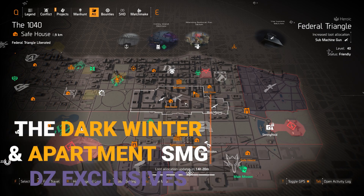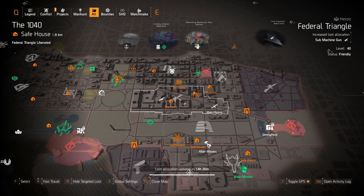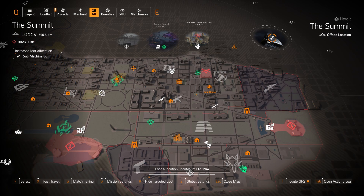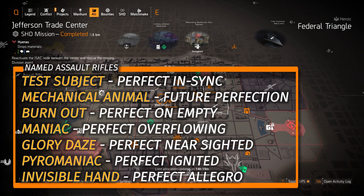Unlike the Dark Winter and the Apartment, which only drop from NPCs in the Dark Zone, or if you're lucky enough to get one from a named item cache or a manhunt target. The last couple: Assault Rifles at Jefferson Trade Center. The Eagle Bearer is one of the exotic ARs but is still tied to the Dark Hours raid. The Chameleon with Adaptive Instincts and the Capacitor with Capacitance are the other two. The Capacitor requires completing five summit challenges first before it joins the general AR targeted loot pool — you can do that on story or normal mode since exotics don't scale with difficulty, done in an hour or less. I highly recommend the named ARs: the Burnout FAMAS, the Mechanical Animal, and the Test Subject.